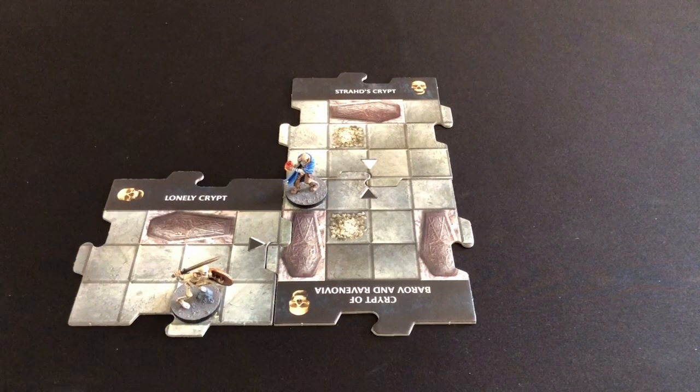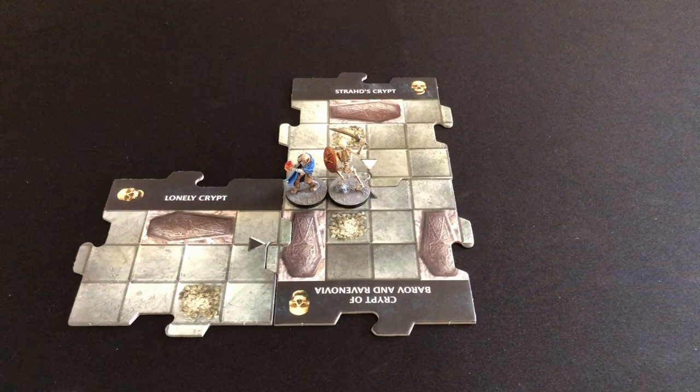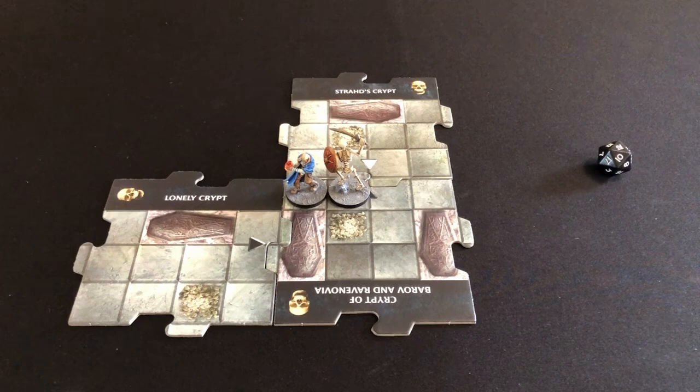Now the skeleton activates. If within one tile of a hero, it moves adjacent and attacks with a Charging Slice: plus nine to the attack roll, dealing two damage. We move the skeleton adjacent to us — in a cooperative game you can pick the adjacent space most beneficial to you. Unfortunately we still have to deal with the attack: rolling plus nine, needing 14 or more total. He rolls a 12 — that's a big hit! We take two damage and are already on the ropes.